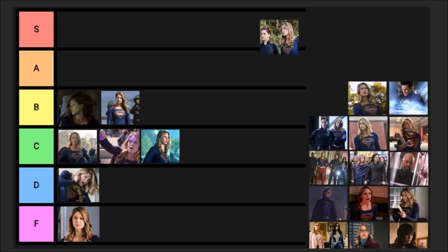Episode eight is 'Bunker Hill,' the mid-season finale before Elseworlds. It was a good mid-season finale that led into the crossover nicely. Agent Liberty gets arrested, Supergirl is fired from the DEO, and Manchester Black fights Supergirl in a pretty cool warehouse scene. I was very impressed — I'm going to give this an A.